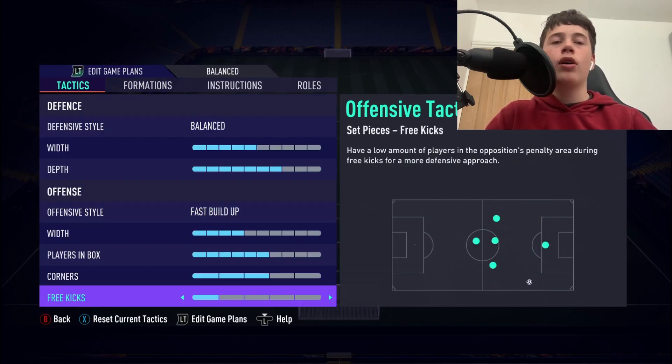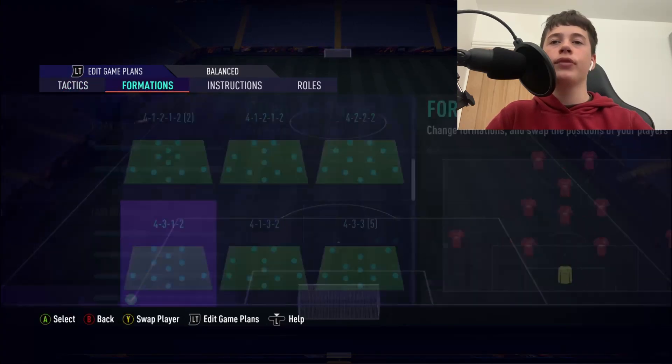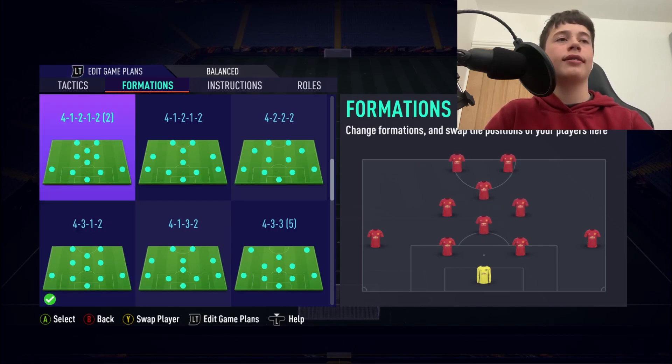Corners are going to be 3. I do not go above or below 3 — if we go to 2, we're going to waste a brilliant opportunity, and if we go higher, we're going to get hit on the counter-attack. 3 is the sweet spot. The 4-3-1-2 is very similar to the 4-1-2-1-2 narrow, apart from having that centre mid instead of a CDM.